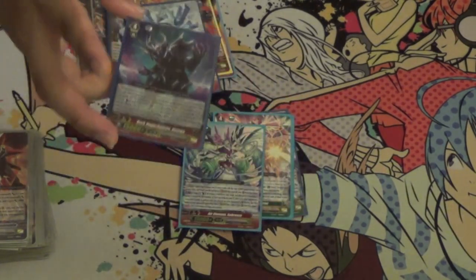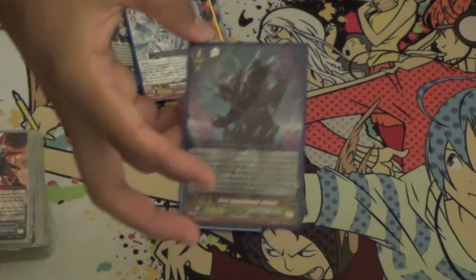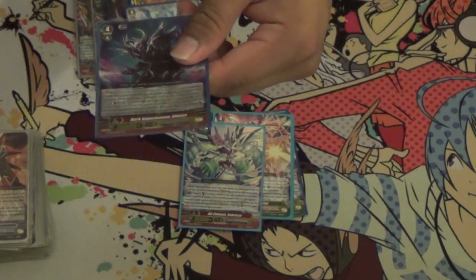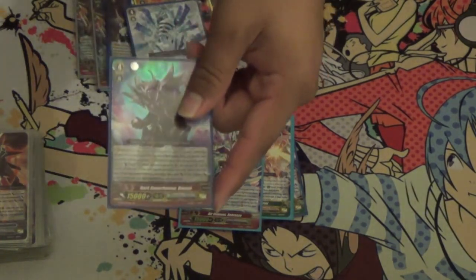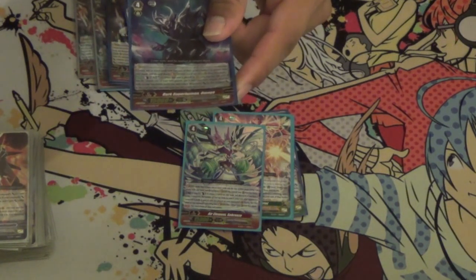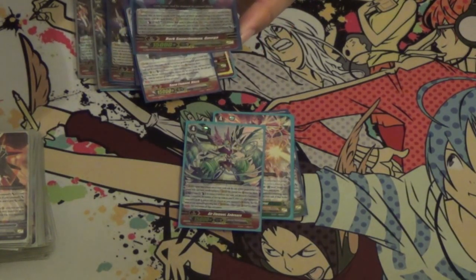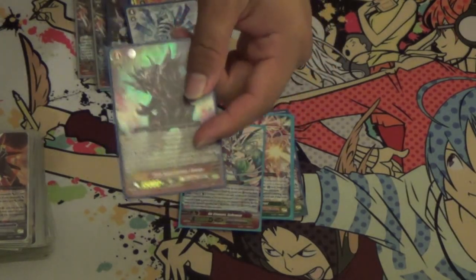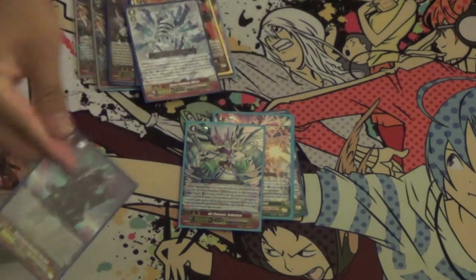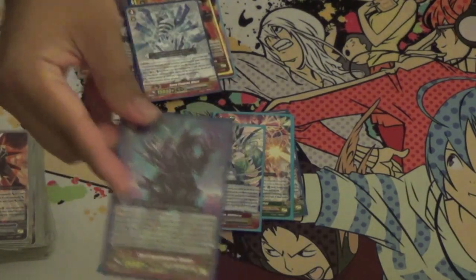Next we have Dark Superhuman Omega. This is a super cool card — you guys should all run one if you want to, or if you have space. What Dark Superhuman Omega does is Counterblast 1, Soulblast 1. When this unit is placed on the rear guard, choose one of your rear guards — I believe front row — and put it to the soul. Then your opponent's entire front row's power is reduced by the original power of that rear guard that was placed into the soul by this effect, until the end of the turn. So you choose any rear guard, put it into the soul, and the opponent's front row gets negative power for the original power of the unit you put in the soul. Really cool card, pretty dreamy.